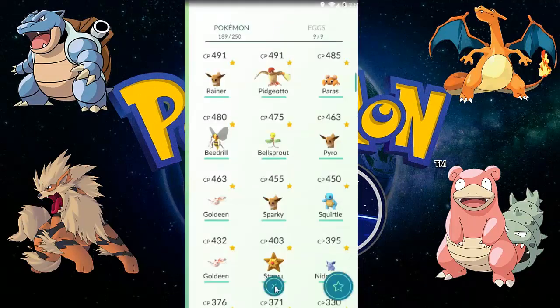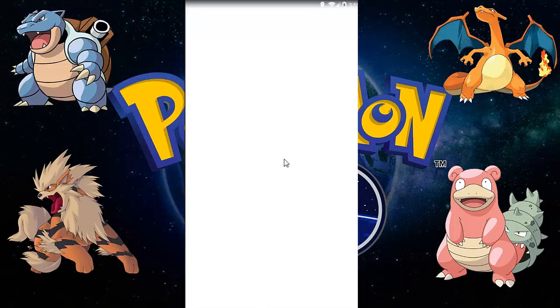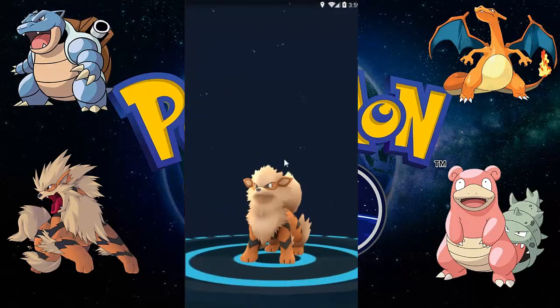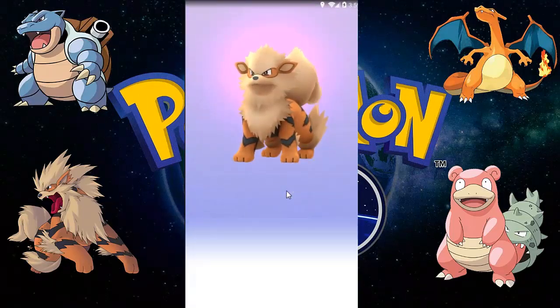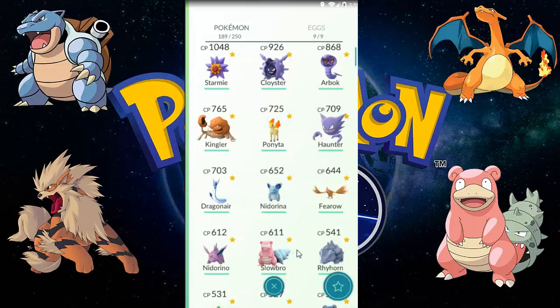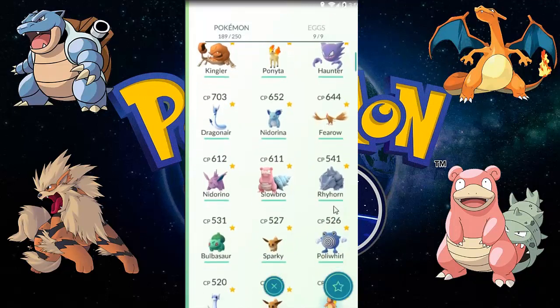Let's evolve this Growlithe, which evolves into Arcanine. It's 674 CP. Here's the Arcanine — the tiger-like Pokémon. Whoa, it's so majestic, it's a beast — a tiger-like Pokémon with a mane like a lion. It's 1516 CP, which is my highest CP Pokémon till now!